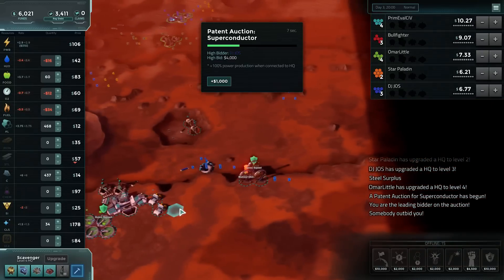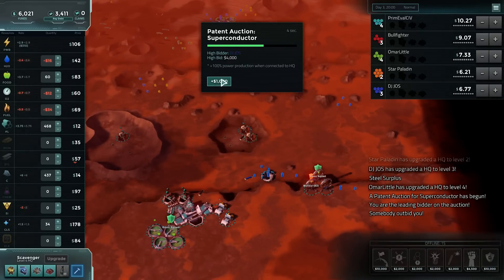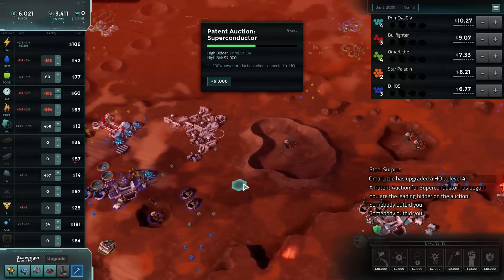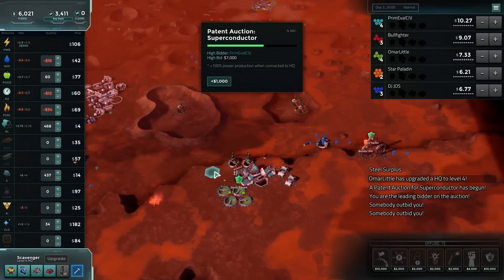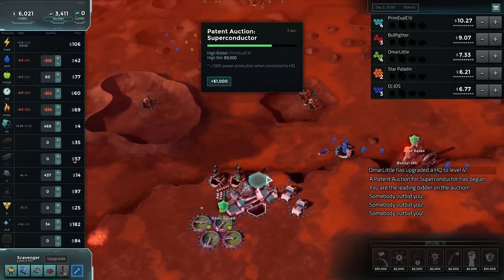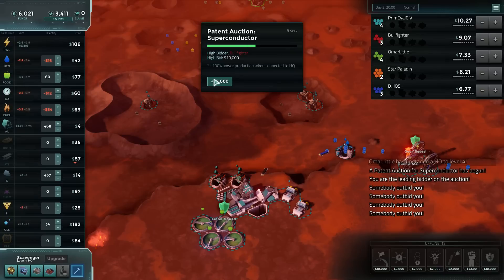Superconductors — sure, we could go for that. With the current price of power we could drop or even replace some of this aluminum with wind. I'll go nine thousand but I don't think I want to go beyond that. We'll go twelve thousand but that'll be it.